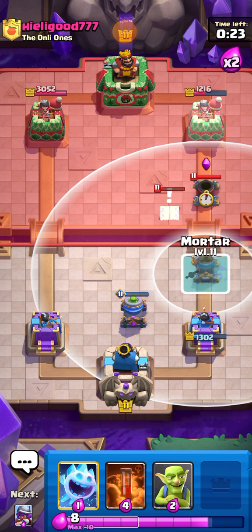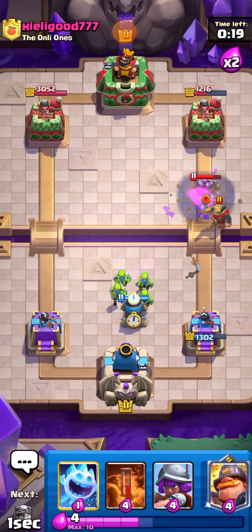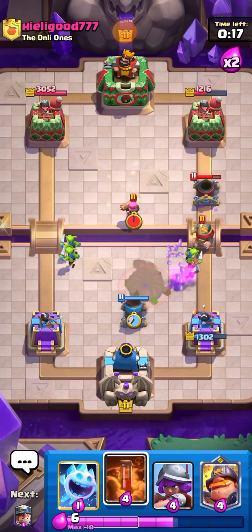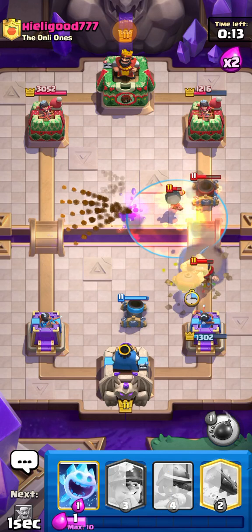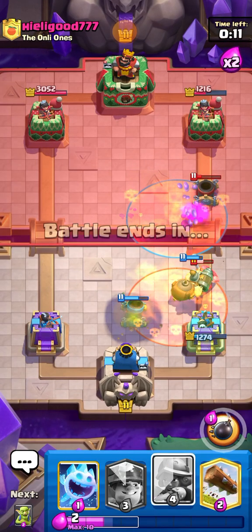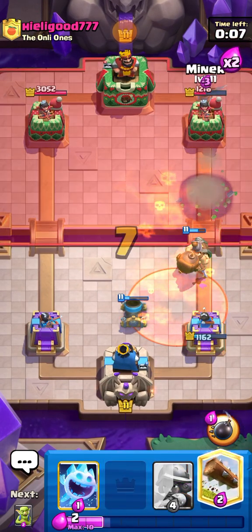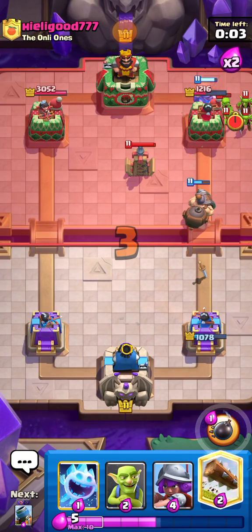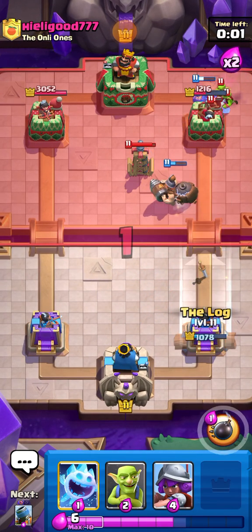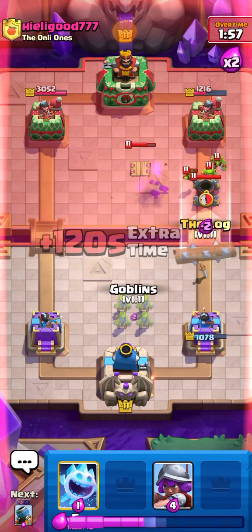He totally predicted that — that was absolutely insane. He's going in again — going Goblins to pull it to the middle, Poison for such good value, and Mighty Miner as well. His Firecracker should die before getting any value. Going Mine in the back to change it up so he doesn't read me.